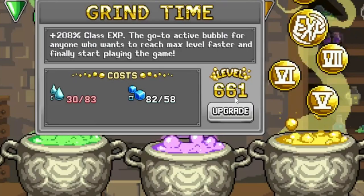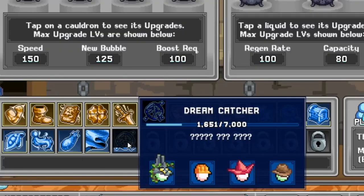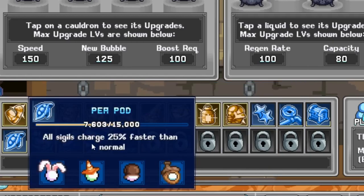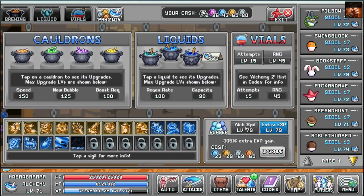661 grind time, slowly but surely going up. We're trying to unlock the Dream Catcher in the sigils, and also the Trove for more drop rate and the P-Pod for higher charge rate. It is so absurdly slow. Oh, we can level up these guys.